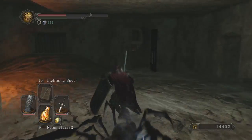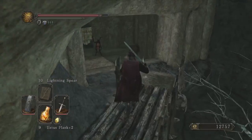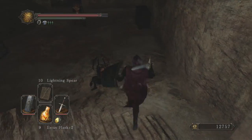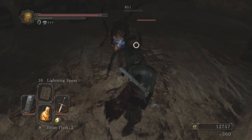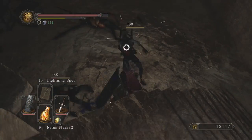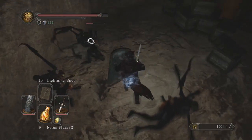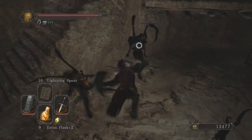The drop rate for these items is pretty good — I'd say it's about 1 in 10. It didn't take me too long to farm up a good number of these. I've also experimented with using the gold serpent ring to raise the drop rate, but it didn't seem to help. It actually seemed to hurt my drop rate. It's possible that it's raising something else on the loot table, like the human effigies, or something that's just getting in the way.